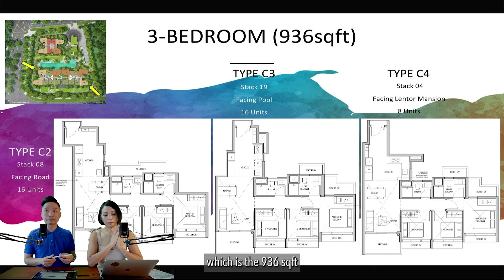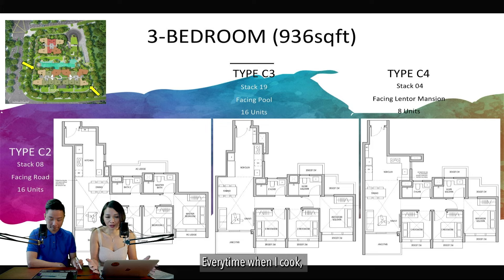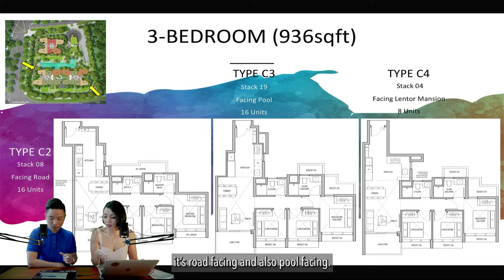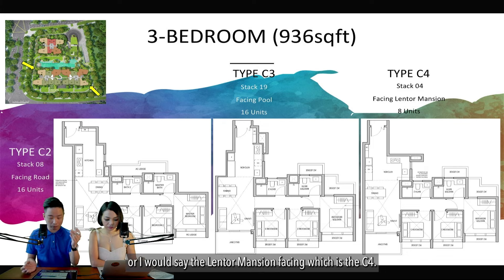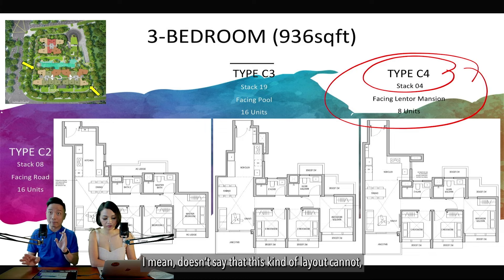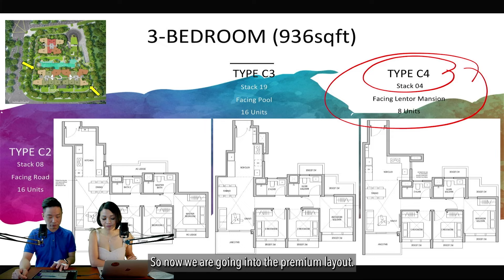The 936 sqft three-bedroom has kitchenettes across all layouts — none are enclosable. For an own-stay three-bedroom with a kitchenette, heavy cooking becomes a real issue. These units are road-facing and pool-facing. Personally, the 936 sqft layout is not favoured. If you must buy it, focus on road-facing or Lantor Mansion-facing (C4), as these will be cheaper — giving a better chance of making money despite the layout limitations.